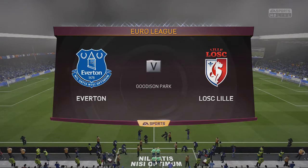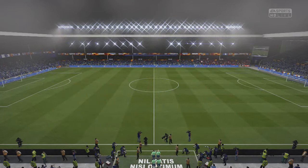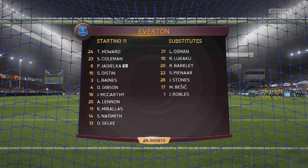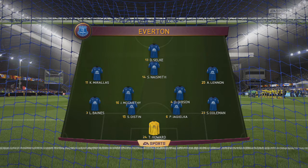Welcome guys, to episode 9 of my Everton career mode. We'll get this episode started with a huge match against Lille at home at Goodison Park in the EuroLeague. As you can see in the table, things are so tight — 6 points shared between Everton, Lille, and Wolfsburg. Krasnodar is kind of the team that's going to be beat up in the group, but we'll have to see if we can make some room.